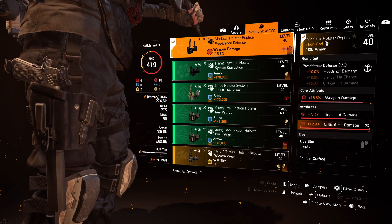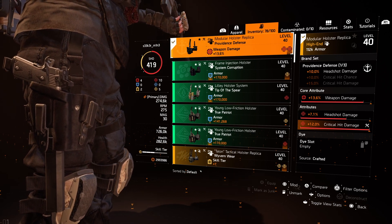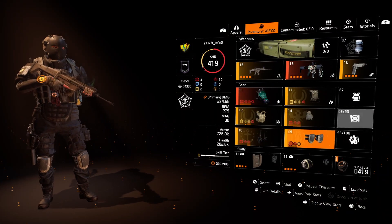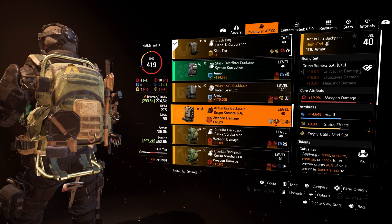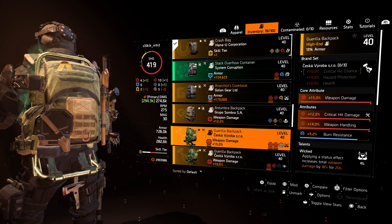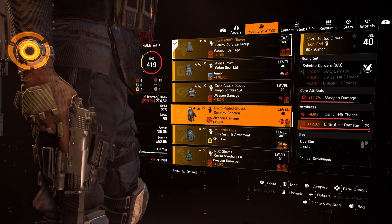The holster I'm using is Providence. To be honest I would swap it out — it's not that important to run Providence here. 10% weapon damage is not that much, but it's the best I have right now. If you had the chance, I would prefer Grupo Sombra with 15% crit hit damage, or the one with crit hit chance — Jeska Viroba would work as well. Or if you use an SMG as a secondary, there's a holster that would be pretty good too. It still has room for improvement.